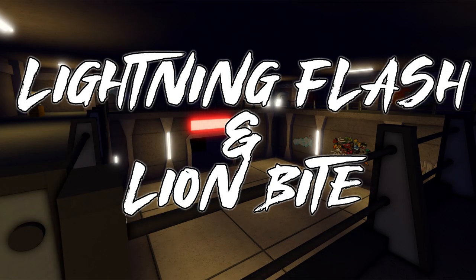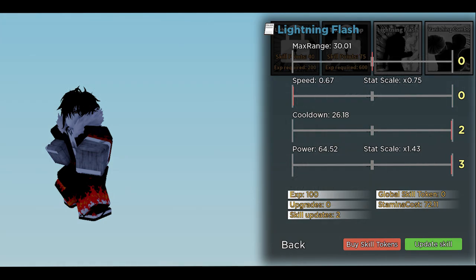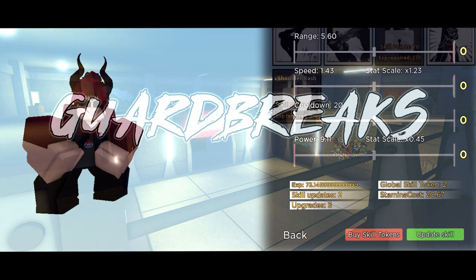For lightning flash, I keep the range mid, but if you want to snipe people, you can max out the range. Take max power, max cooldown, and low speed if you're fast or mid-speed if you're slow. For a guard breaker, you want something spammable and easy to hit, so give yourself minimum power, max speed, max range, and low cooldown.